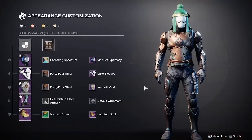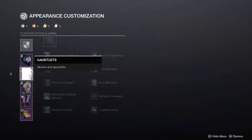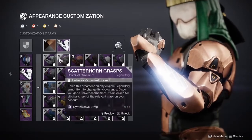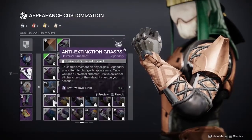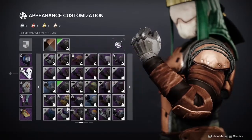For the arms I used the Luxe Sleeves Eververse ornament with the 44 Steel shader. The arms are perhaps the easiest to swap out, but I like the Luxe Sleeves because it gives the full armored look from shoulder down to the hands. I'm not sure how easily accessible the shader is, but basically any bronzy brown shader will do.